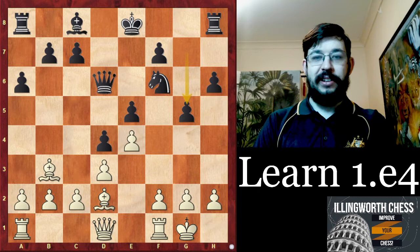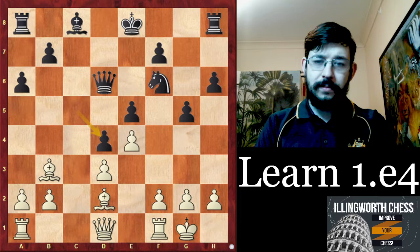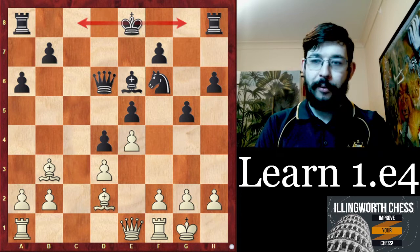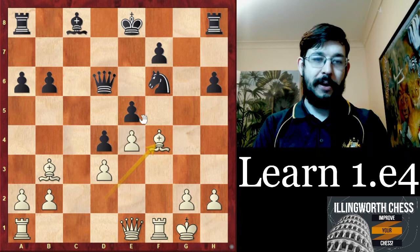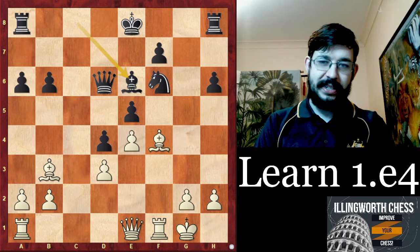Even if you didn't realize g5 doesn't stop f4, c3 is still much better for white. The game went c5, cxd4, cxd4, and I think it's possible to play f4 here as well. White instead played Qe1, which still gives a big advantage — probably black has to go Bb6 and try to get the king castled. In the game after b6, that's too slow. Artemiev realized he could play f4 because if they take, he has e5 — so gxf4, Bxf4, and we already saw the exf4/e5 idea.